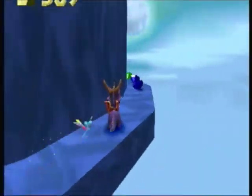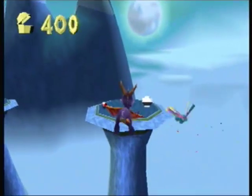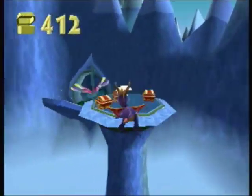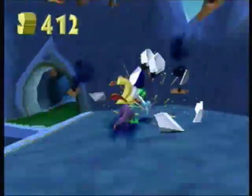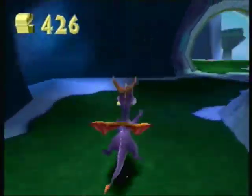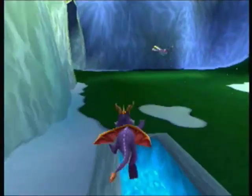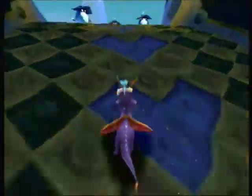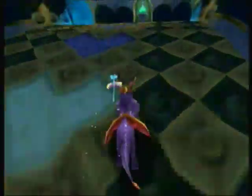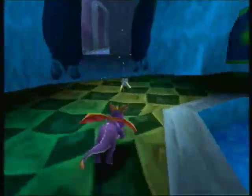It happens involuntarily, and that's the only annoying part with the controls. I'm missing a pathway. I kinda remember what I need to do with those last enemies that were floating up there. I just need to explore some more now. Spyro goes so slow going uphill. There's an extra pathway I need to go up.